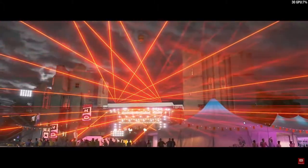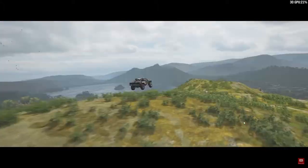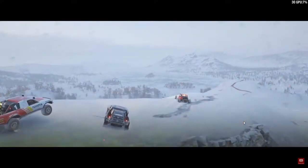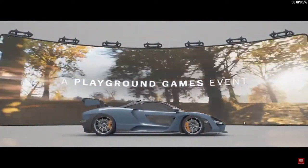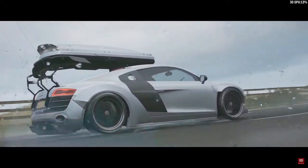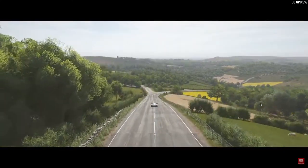First up, we've got the Forza Horizon 4 introduction and of course the now iconic McLaren Senna. Do you remember loading up Forza Horizon 4 for the first time? The game kicks off with a little cutscene showing off-road cars leaping through the Lake District area. We're shown the seasons changing and notified that it's autumn. We're in the McLaren Senna, the supercar of the moment.